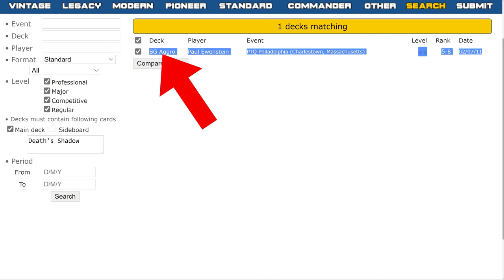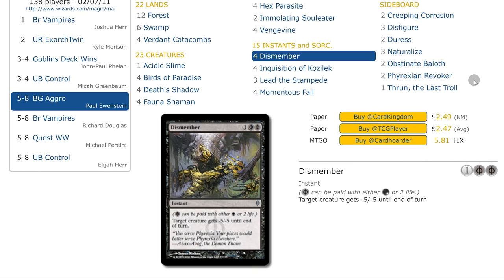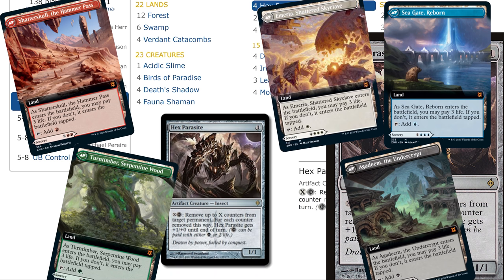Death Shadow only appeared in one tournament deck in Standard. You would think that's because there weren't enough cards to lower our life total, but that certainly was not the case. There were fetches and Phyrexian cards like Dismember, Soul Eater, and even Hex Parasite — and Hex Parasite's ability allows us to lower our life total to whatever we want. And if all that wasn't good enough to make Death Shadow work, we have to ask: how would Scourge work in Standard?